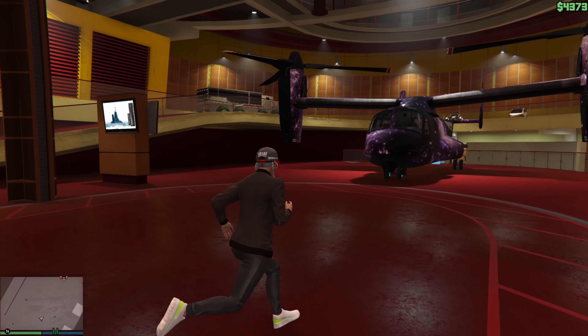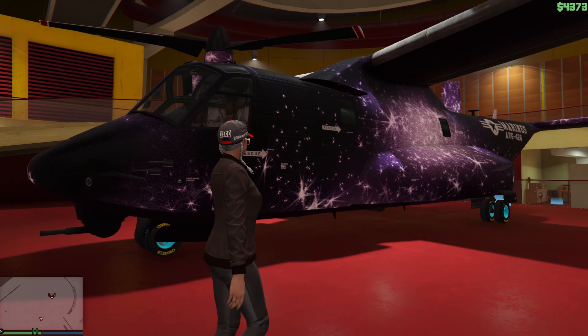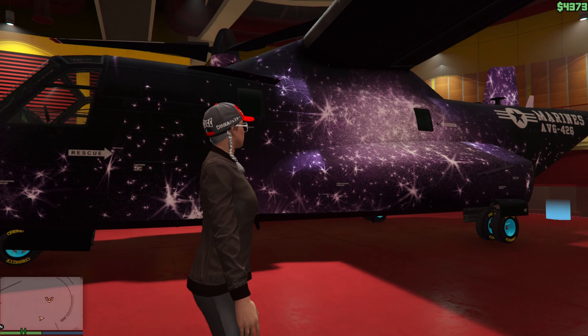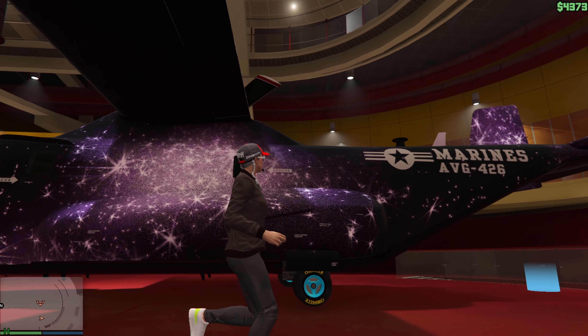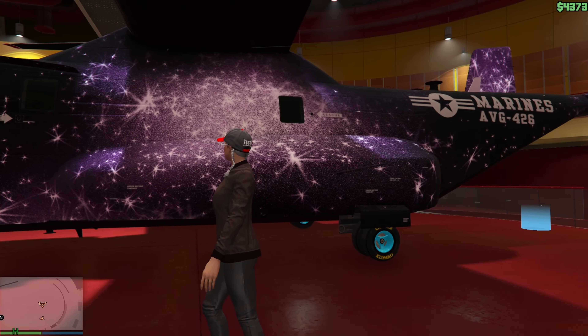You can see here that my Avenger has both the Galaxy livery as well as the F1 wheels which were on the Dune FAV. This will stick, and at this point the glitch is done. However, you still have one slot over at the nightclub garage which you still need to deal with, as that is the dead slot.